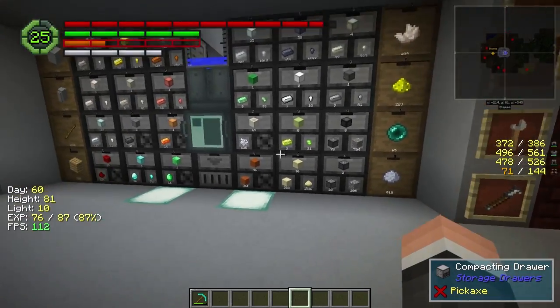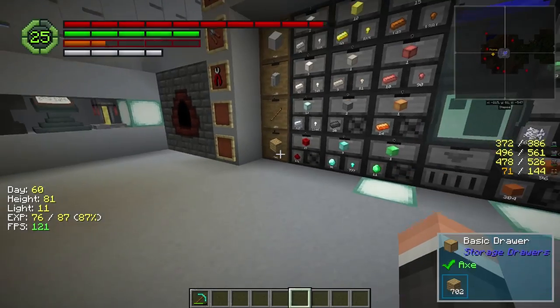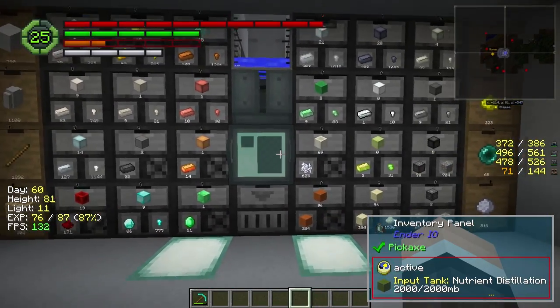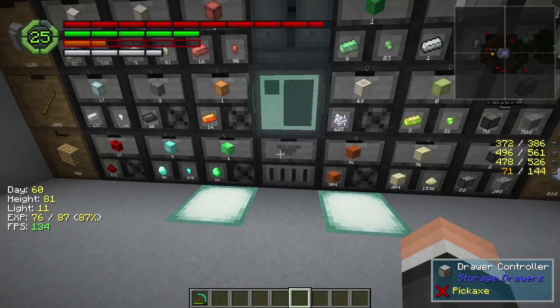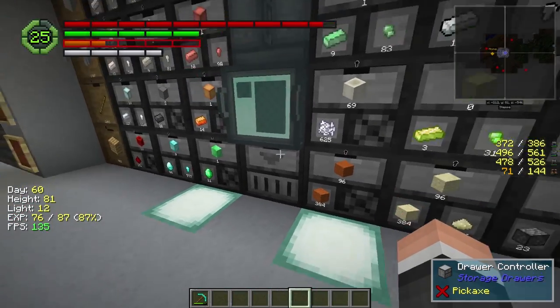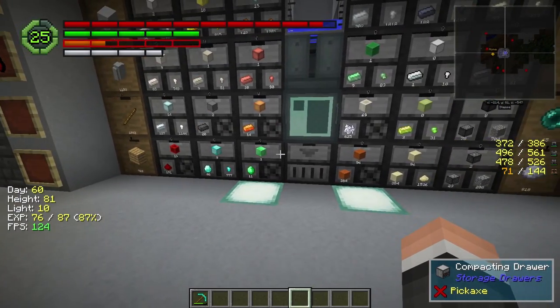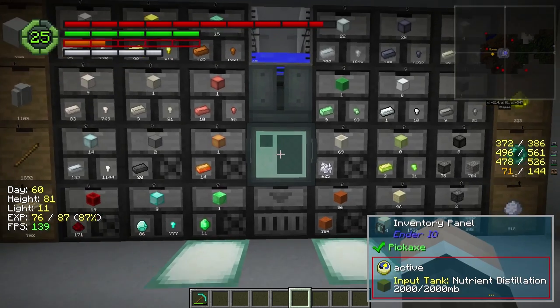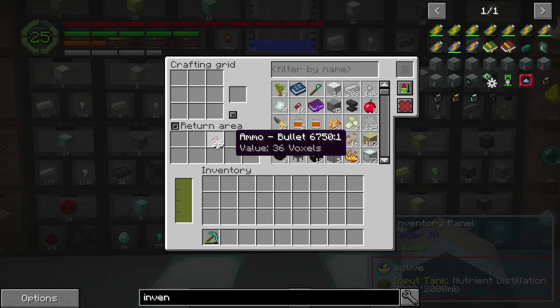The drawers are just there for things like ingots and stuff that I pull constantly. The only ones that had to have a remote awareness with the inventory panel are the ones connected to the compactor drawer. The actual inventory storage systems don't need them — they just need conduits set on insert. I still need to add some speed upgrades because the return is slow.